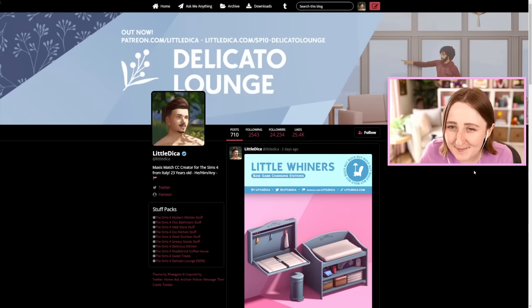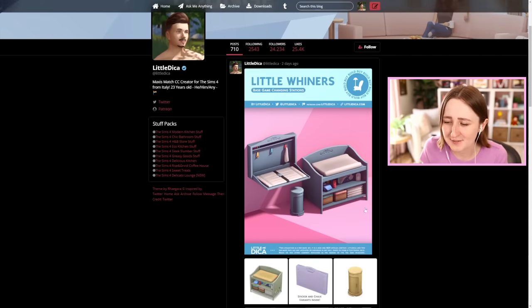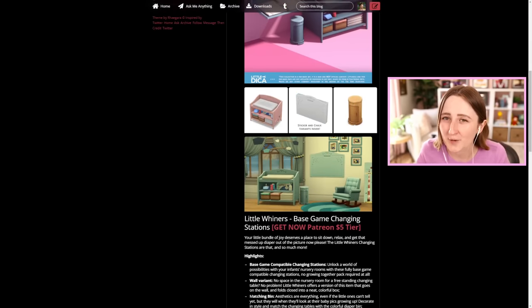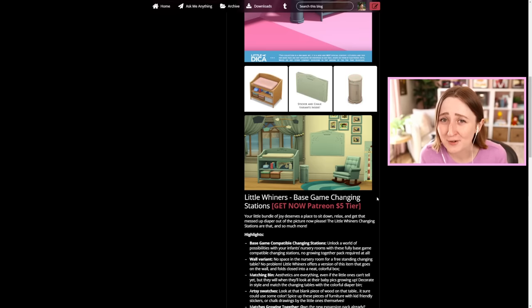This entire video was actually inspired by a CC changing table that I saw, so I think we'll start there. Little Dika made this Little Whiners base game changing station set, and it has a regular one and also a wall hanging one. Something kind of cool about this is it's base game compatible, so even if you don't have Growing Together, you can still download it. That's one of the bigger complaints about infants because they locked changing tables behind Growing Together — I have been so desperate for nursery furniture for so long.